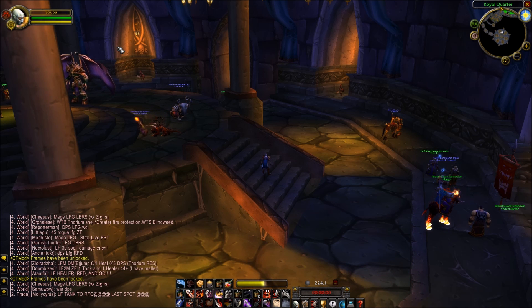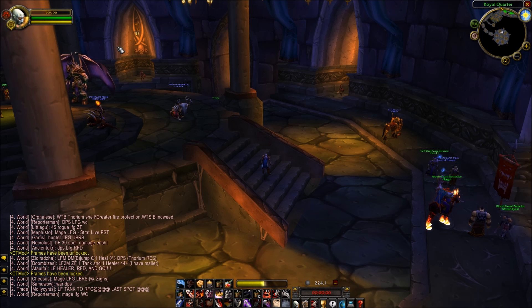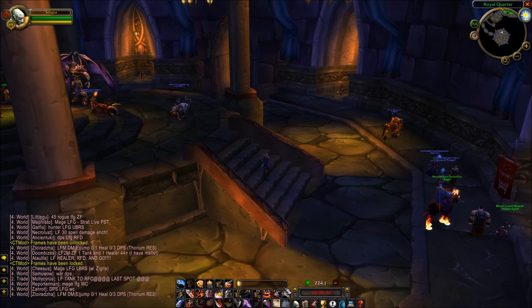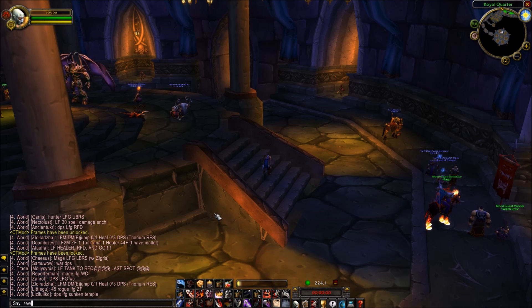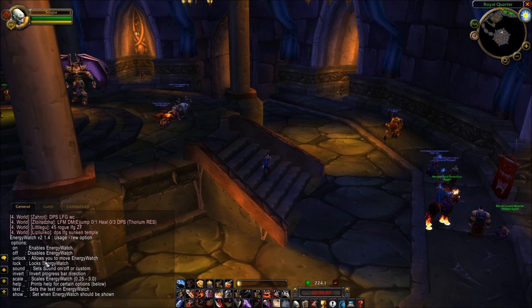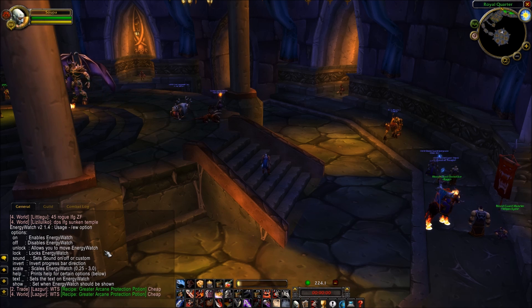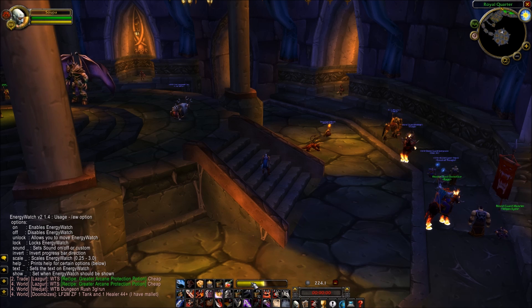CT Master Mod — you also need CT Bar Mod and CT Bottom Bar Mod. At the bottom of the screen for my rogue, and also for druids, I have this little yellow bar. This is called Energy Watch — type slash EW. You can see in the bottom left: Energy Watch version 2.1.4. It gives you all sorts of options: you can add sounds, change the size, or make the bar fill the other way. It's really handy for keeping track of your energy ticks.